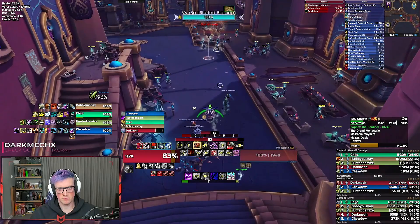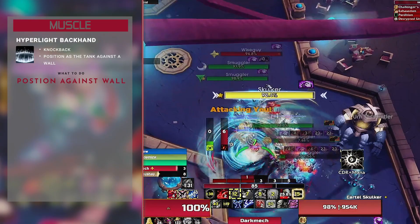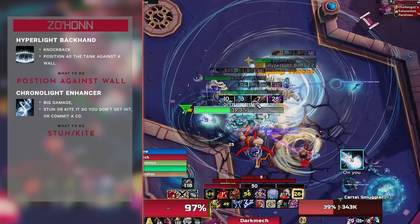Once they're done, we move into the Relic Pack. If the pat had been in a better position we'd have double pulled it, but we elect to get this Relic Pack, kill Ur, then get the pat when it comes back. The Relic Pack is two Smugglers and a Wiseguy. The returning pack has a new mob: Muscle. Two abilities to watch out for — Hyper Light Backhand, which is a knockback (position your back to the wall so you don't get punted into other mobs), and Chrono Light Enhancer, which is big damage. Stun or kite it when it goes off, or commit a cooldown while face tanking it as it causes the mob to deal quite a bit of extra damage.